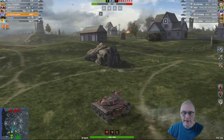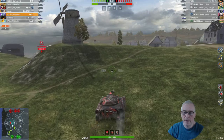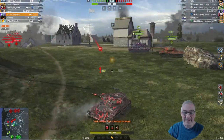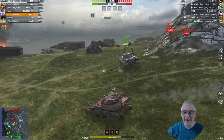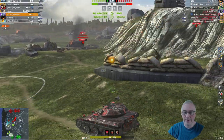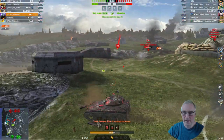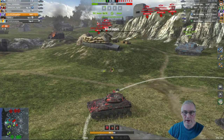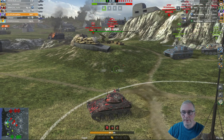Here we are on the North American server, back in the T92, this time on Normandy. I'm going to go over and do my usual spotting run on B. We are top tier which is nice. There's an E50 on our side, they've got an E75 and a T92. I went too far — that's put us in a bad spot. On the NA server, they tend to play this middle section quite a lot. The T92 is around the side. One for one — a low roll from him at 283, he must have been firing HE. I got a low roll at 496 as well.